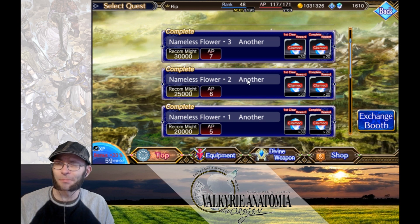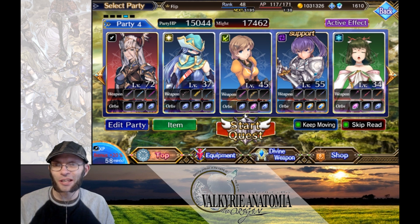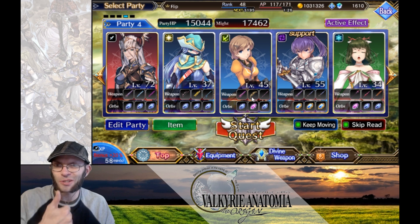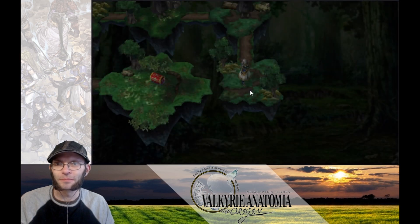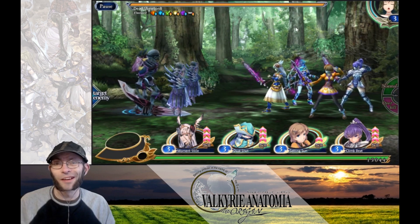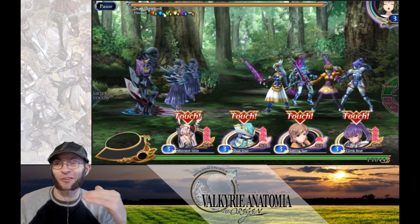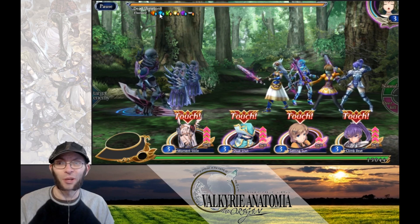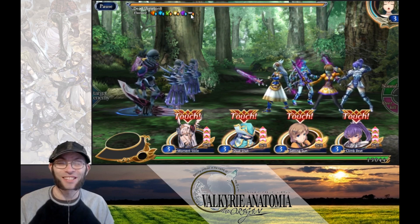Senna has this cool glowing thing around her which means she's a bonus character for this — she's going to drop additional flowers, and she's also got that weapon equipped which means even more flowers. Let's go in. So here's the boss — Dead Skeleton B. He's a pretty tough cookie and this is only the second stage; they do get harder as they go up. He's weak to fire, weak to ice, resistant to lightning, resistant to light, weak to dark, and resistant to non-elemental.